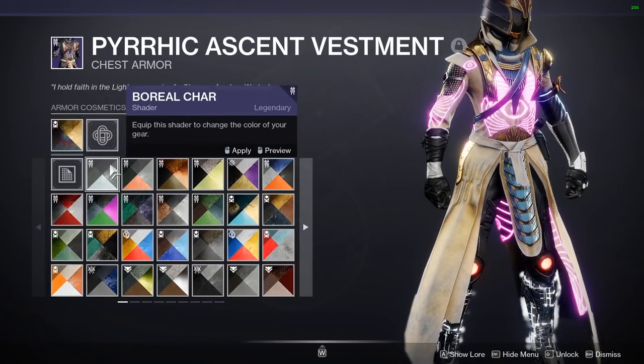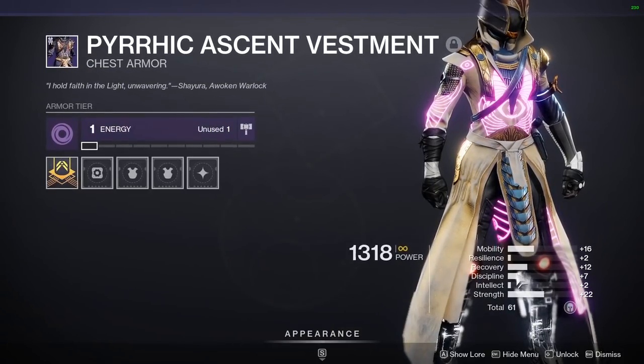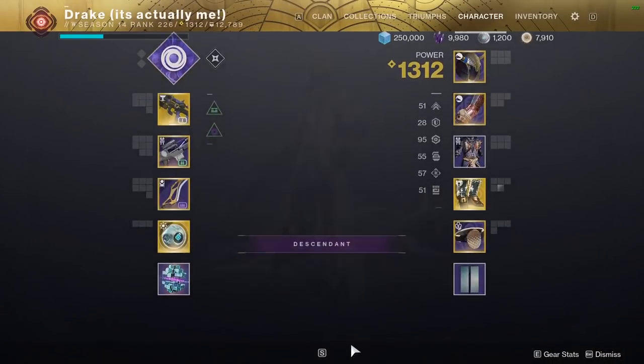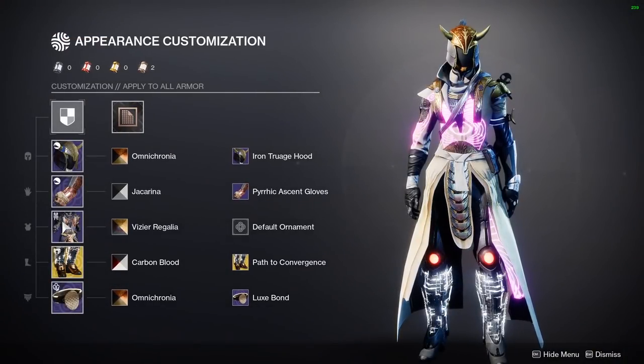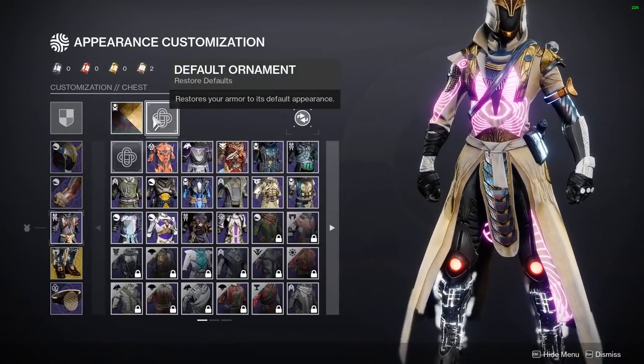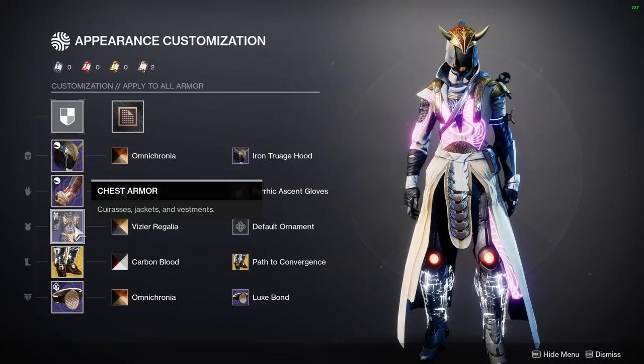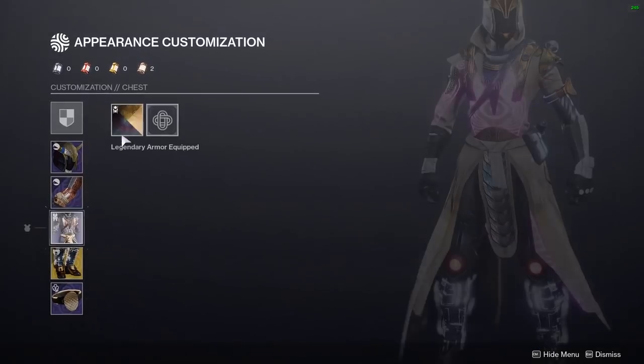It's a single-use shader. So if you're lucky enough to have gotten a great rolled armor piece from the Flawless Chest along with the Adept weapon, you can actually use it and use the Vizier Regalia shader. The shader is applied to the armor piece — it's not a bug, it is actually applied to it.